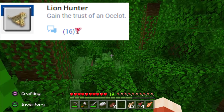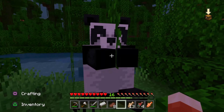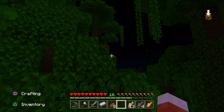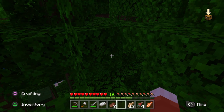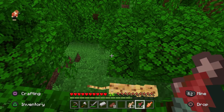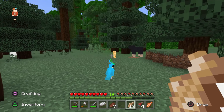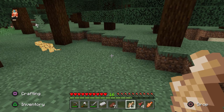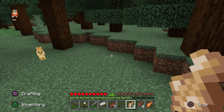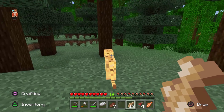Lion Hunter: gain the trust of an ocelot. All I have to say is good luck — this is probably the hardest trophy out of all of them, even harder than beating the Enderdragon. You have to first find a jungle biome, which is a challenge in itself, and you'll need a good amount of raw fish with you. Once you've made it to a jungle biome, look for an ocelot. These guys are notorious for being hard to find and they run away from you. If you do happen to find one, use crouch — press R3 to crouch — go into sneak mode with raw fish in your hand, and slowly move your cursor towards it without looking directly at it until you can feed it the fish.